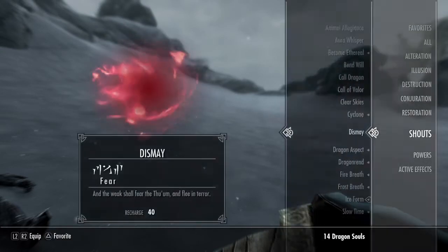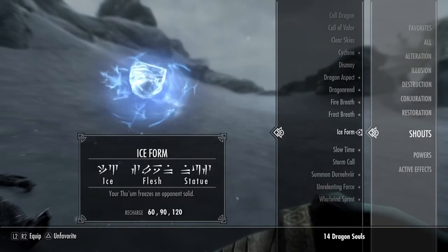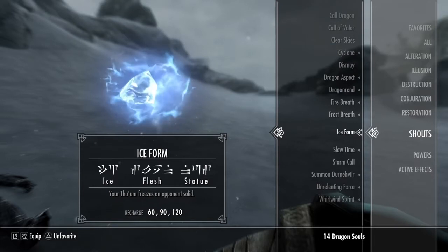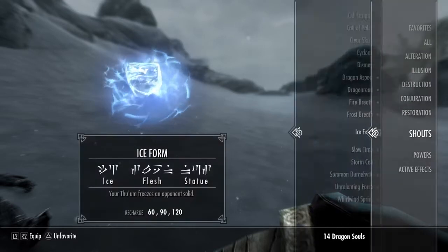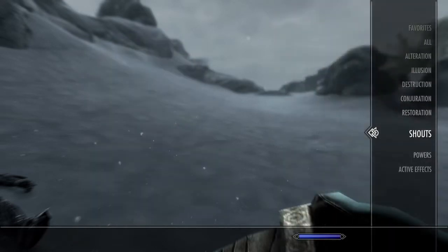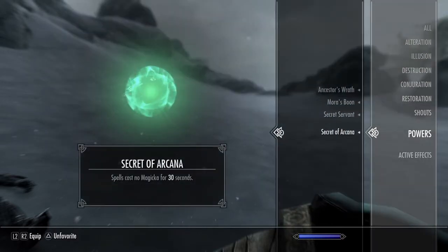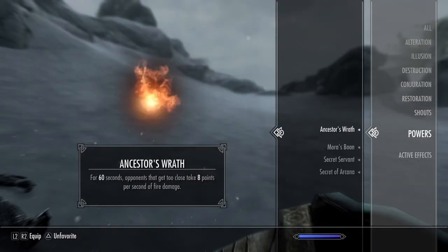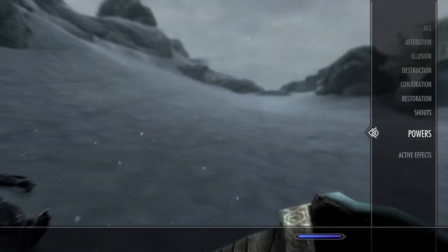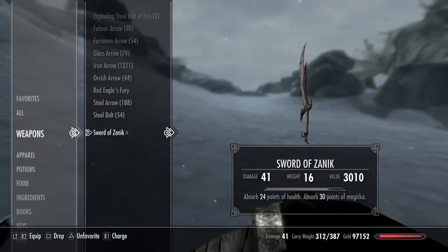For shouts I usually just use Ice Form - another way to paralyze people. I'm kind of a paralyze spammer. Ice Form is the main shout I use on this guy. In terms of powers, I use all of them. Ancestor's Wrath is really good - I recently made this guy as a Dunmer and yeah, Ancestor's Wrath is really good in my opinion.